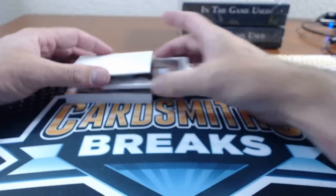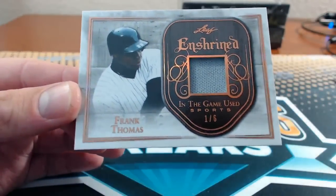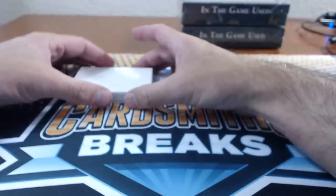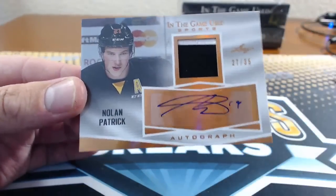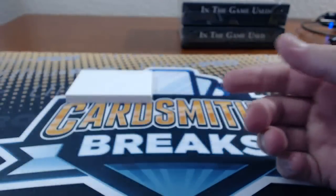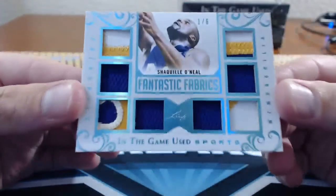Number 47: Pete Sir — Frank Thomas, 1 of 6. Number 48: Alex 916 — Nolan Patrick autograph patch, 27 of 35. Pemans, you're 49 — Shaquille O'Neal, Fantastic Fabrics, 1 of 6. Look at all those Lakers relics, game used.